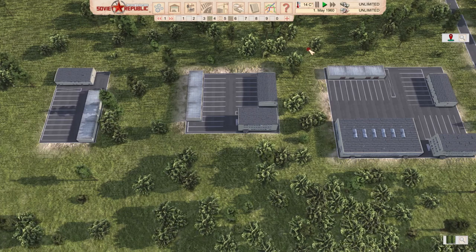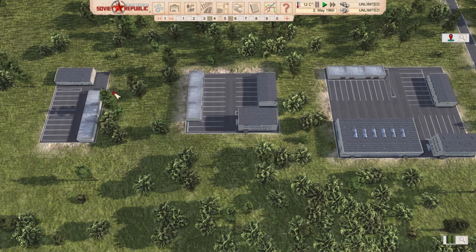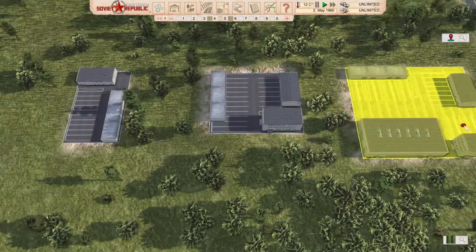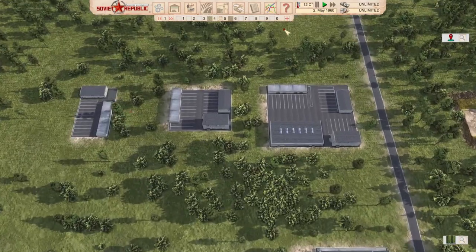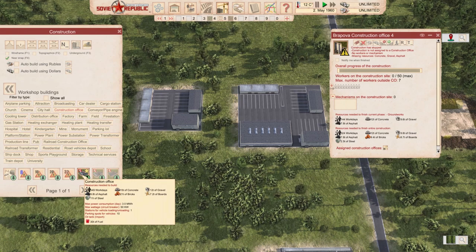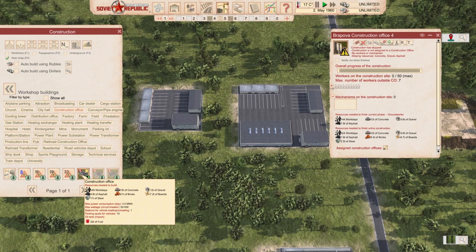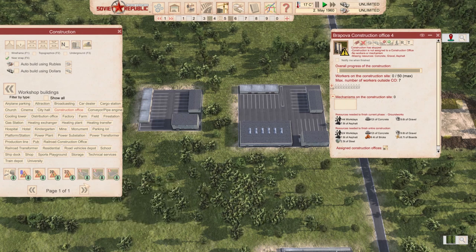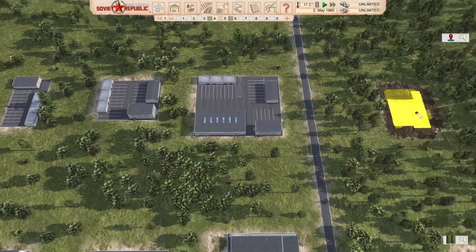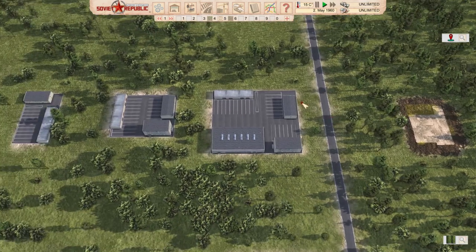The last set from mr robs is construction offices based on real buildings, with three versions for 10, 20, and 32 vehicles. The vanilla game only has one construction office, so only the smallest mod version is loosely comparable. Even the smallest requires 549 work days and up to four times more steel than vanilla. Scaling up, the largest requires almost 20 times more steel. Definitely not cheap or cheaty - something I'll be using myself.